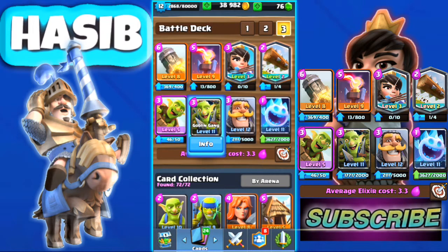You also have Goblin Barrel. If your opponent has a Log, you can throw your Goblin Barrel to bait it out and check if they have Log or not. Then you can cycle it very fast, and when you cycle to another Goblin Barrel your opponent won't have their Log ready.